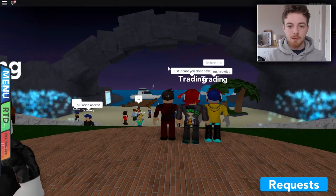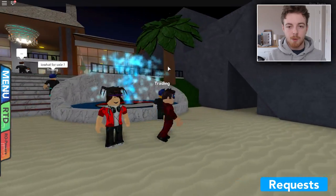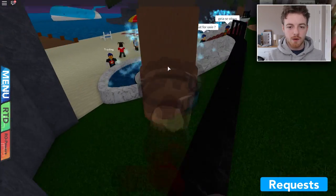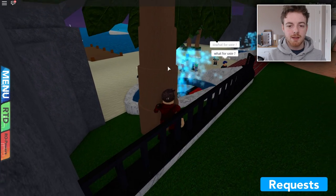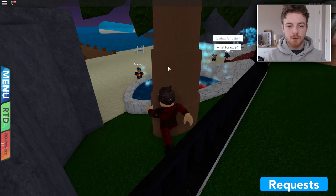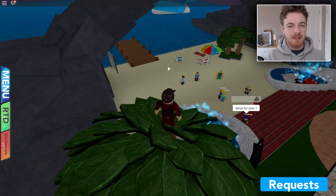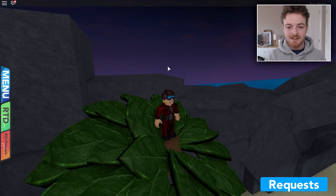So here we are at the trade resort guys and we want to walk towards the archway right here. Turn left and you will see a palm tree just on this hill right here. What we want to do is go to where I'm at, just here, and we're now going to run at the palm tree, just keep on running and moving your keys left and right, and then eventually you will shoot up just like I did.